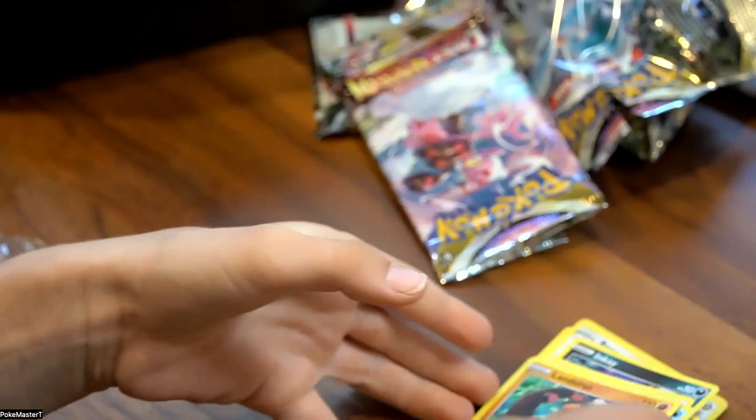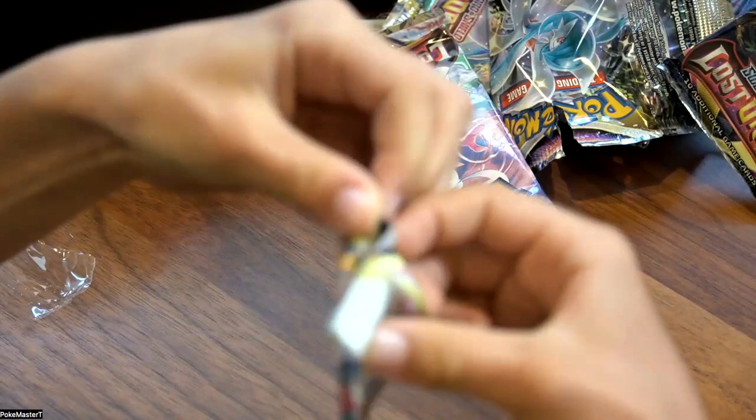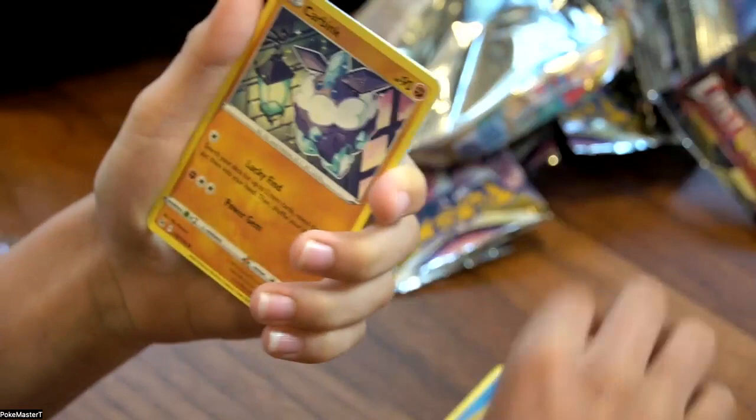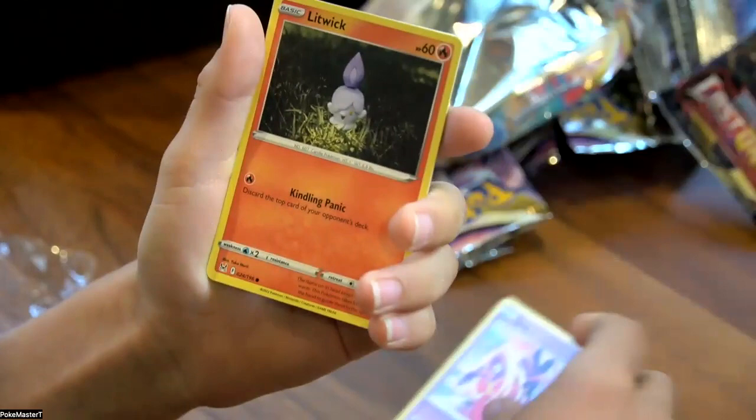Second to last pack — got Giratina artwork on the pack. See if we can get a good hit out of this. Green and white code card. Water Energy. Arcean. Carbink. Panic Mask. Pikachu. Jynx. Litwick. Oddish. Luvdisc. Reverse Electrike into a Honchkrow non-holo.